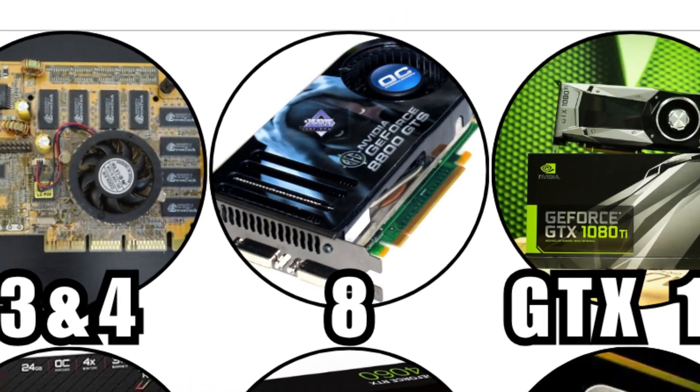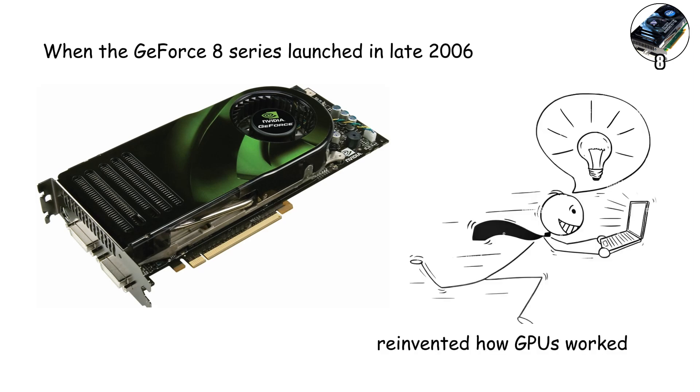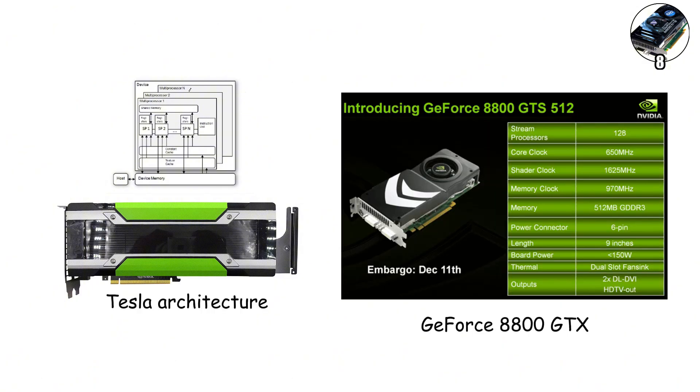When the GeForce 8 Series launched in late 2006, it didn't just upgrade graphics — it reinvented how GPUs worked. Powered by the brand new Tesla architecture, the flagship GeForce 8800 GTX introduced unified shaders.